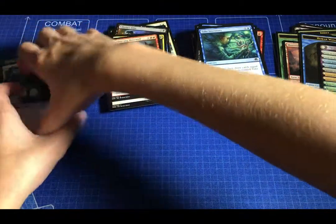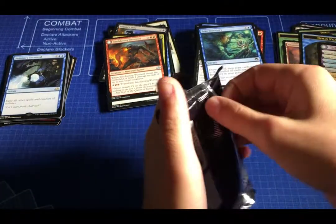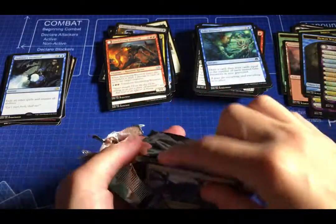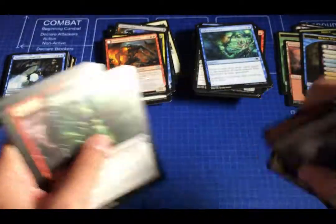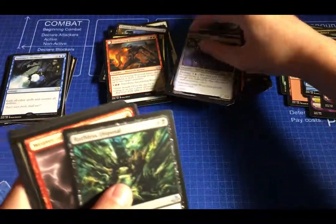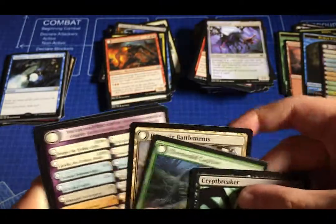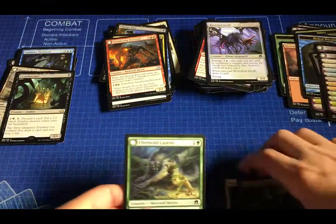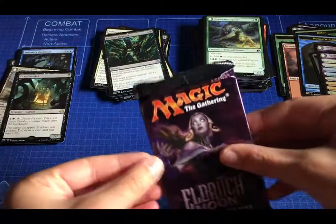Two packs left — one of the Liliana packs. I got this fat pack at a Target, so it shouldn't be controlled or anything. I don't think any fat packs are controlled. Uncommons: Ruthless Disposal, Weaver of Lightning, and Subjugator Angel. Also Crypt Breaker and Hanweir Battlements. Another bad pack. If I don't pull a Liliana in this next pack, this would be like the worst fat pack I've ever opened — ever.